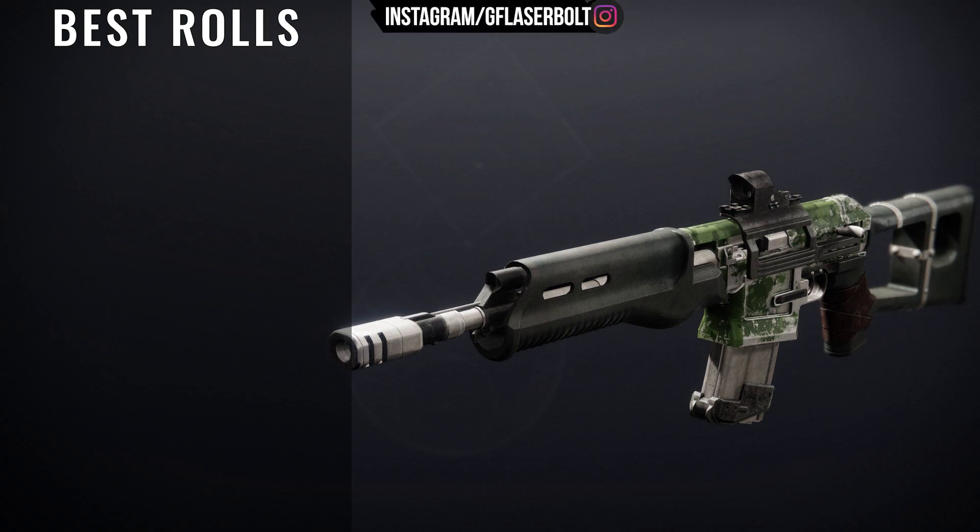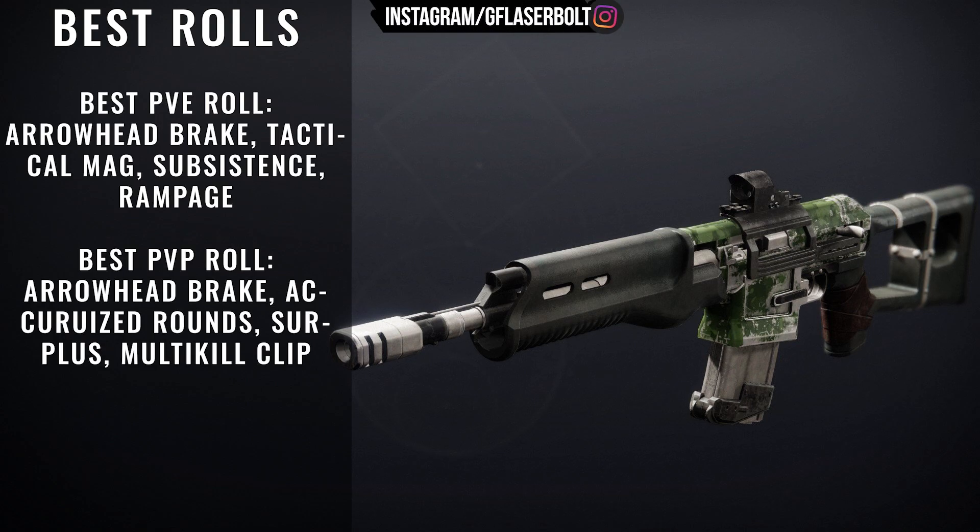For PvE, we're looking for Arrowhead Break, Tactical Mag, Subsistence, and Rampage. It's very important that you pay attention because these are almost the same across the board. The main one you want to be looking for when you're hunting for PvE is that Subsistence perk — it's extremely important. The best rolls for PvP is going to be Arrowhead Break, Accurized Rounds, and Surplus. Surplus is the one that you actually want to be looking for here. You could also do Multi-Kill Clip, but Surplus is the main bread and butter of this one if you're trying to get a PvP roll.